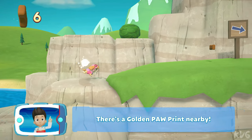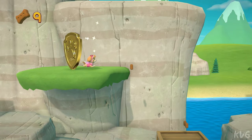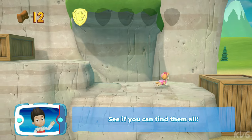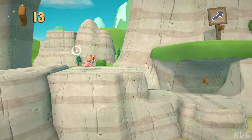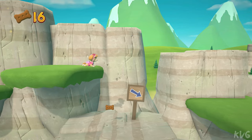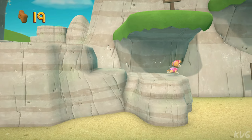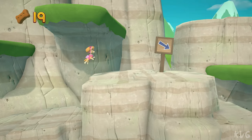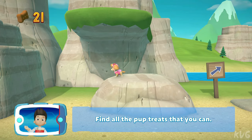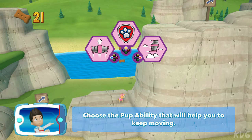Skye! There's a golden paw print nearby. You've got the golden paw prints — see if you can find them all! Find all the pup treats that you can. Choose the pup ability that will help you to keep moving.